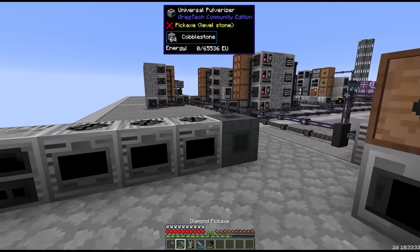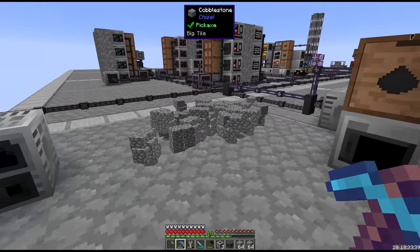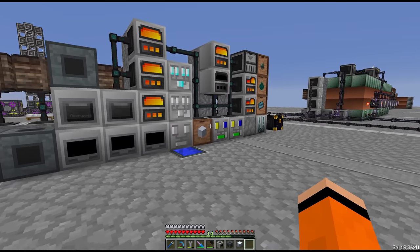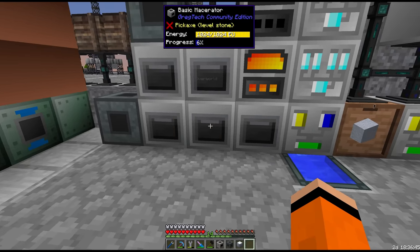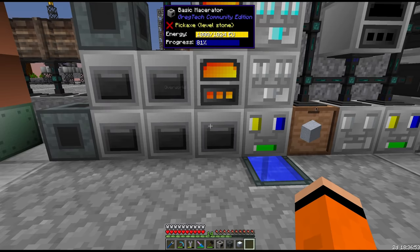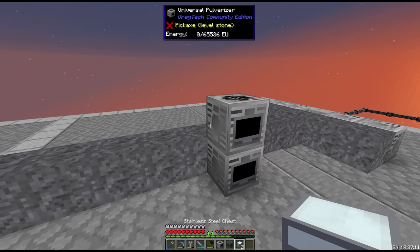Let's leave a little bit of space here and start with the cobblestone generator feeding into the pulverizers. The cobblestone generator automatically generates cobblestone - let's take some inspiration from this system. We need to make cobble to gravel, gravel to sand, and then sand has to be split between a furnace for glass and another pulverizer for dust. So cobble to gravel, gravel to sand, that output goes to a buffer chest.